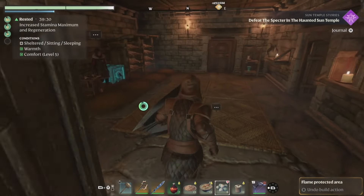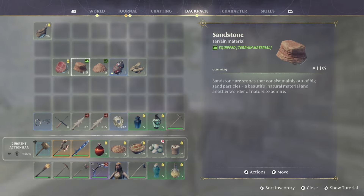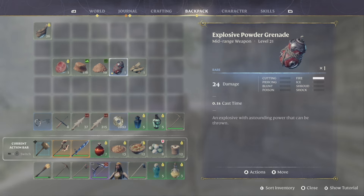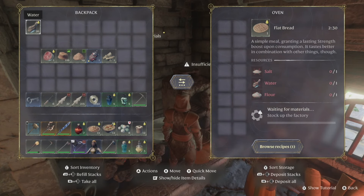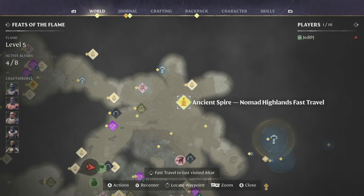I'm going to throw this gear upstairs and then we're going to go to a new area. I peeked there before but couldn't actually enter it because there was red shroud - which is why we just upgraded our flame altar. I did pick up a few things peeking: sand digger meat with no idea what it is, sandstone and sand as new materials, an explosive grenade, and palm wood. We're heading to the ancient spire of the nomad highlands.